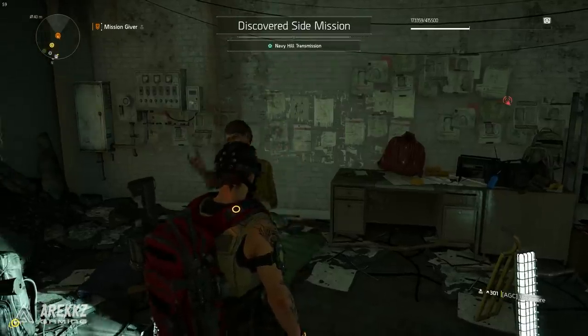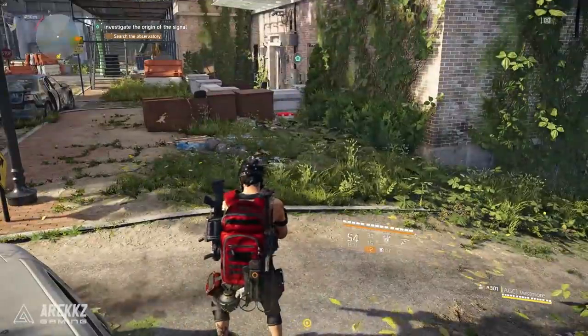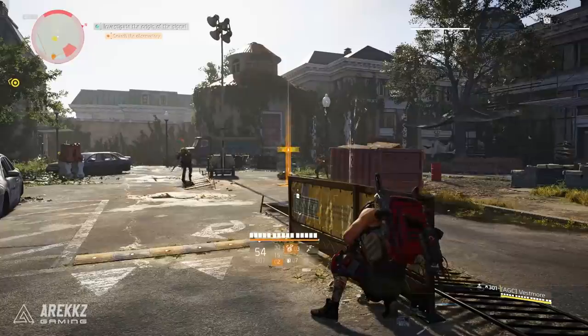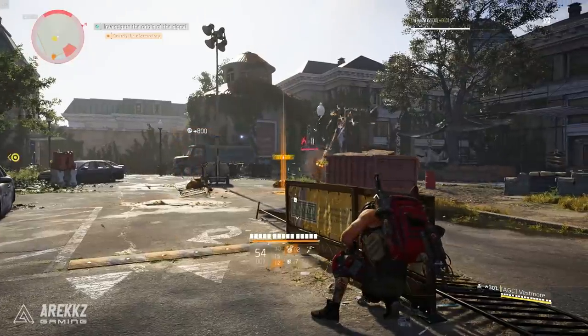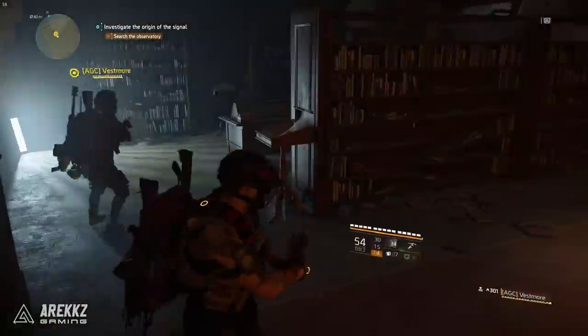Exit out of that room by going back up the ladder out of the manhole, turn right, and as you go up the hill you'll proceed into another courtyard area. Here you're going to have to kill some enemies, but once you've cleared out that courtyard, enter the observatory.